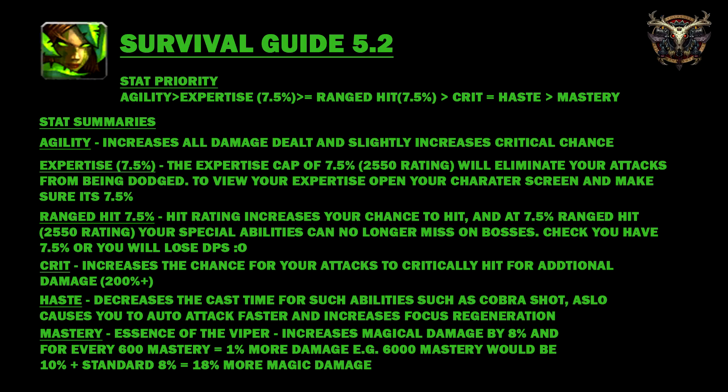In this next part of the guide I'll be covering stats for your survival hunter. Stats are the core of your character and how you balance them will greatly impact your effectiveness. Starting with stat priority: agility is the best stat. Then expertise 7.5%, ranged hit 7.5%, then your best secondary stat would be crit, then haste, then mastery.